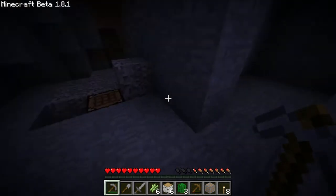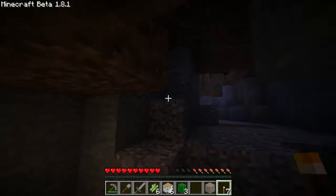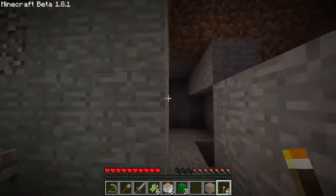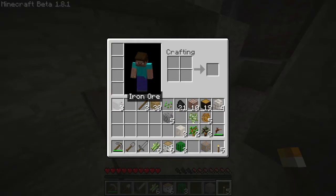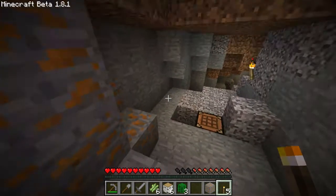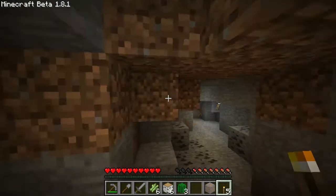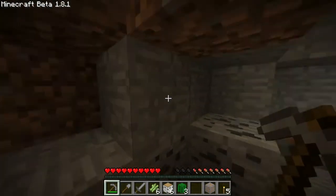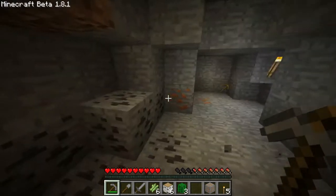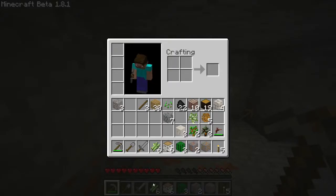In BuildCraft there's something called a macerator, which pretty much doubles your mining yield. Instead of smelting iron ore directly and getting ingots, you use a macerator to turn it into iron dust, and then you cook the dust. Each iron ore turns into two dust, and each dust turns into one ingot — so you double your output.